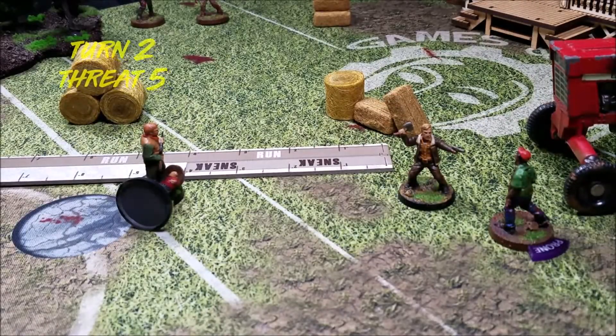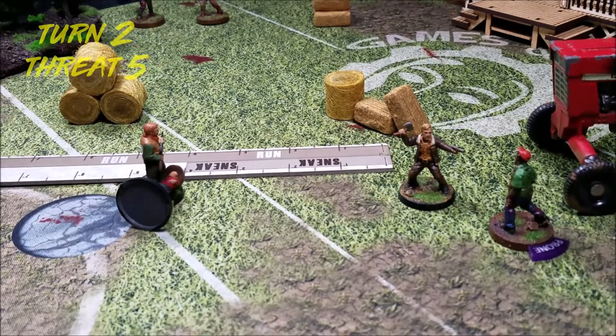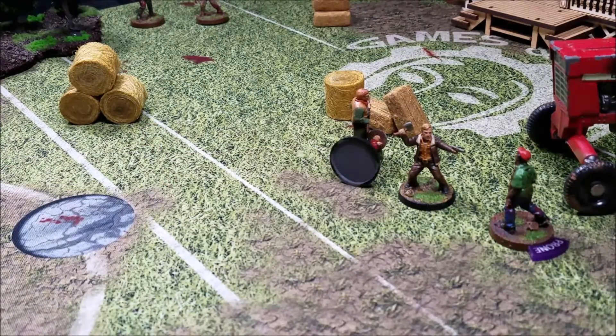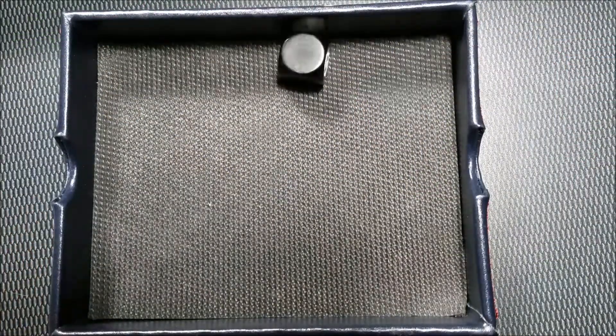Start of turn two: threat is on five. This time we start with Otis — we don't want Rick getting too far separated. We sneak Otis up four inches right behind Rick, then use his second action to try to reduce the threat again. Not this time.